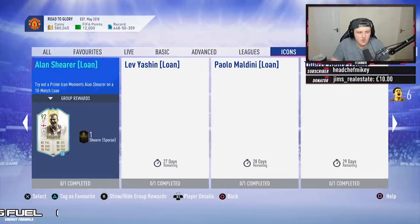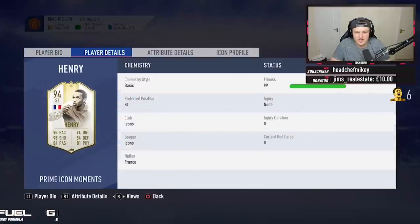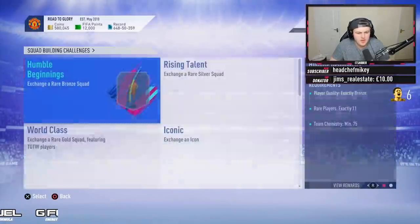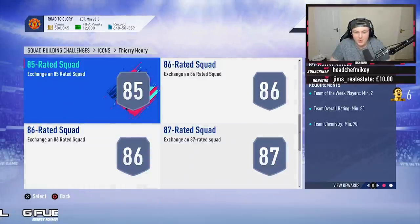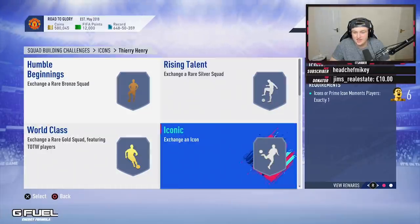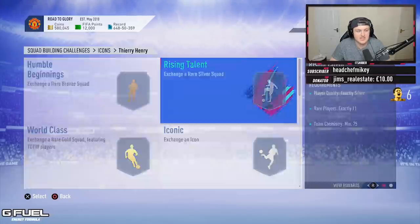I have no guess — I'm not entirely sure if we're even going to get Thierry or Omri. I thought it was going to be Omri, honestly I really did. I predicted Omri to somebody today. What do you need to complete it? You need an 89 and two 88s. Wow, that's going to be two 86s as well. That is an expensive, expensive SBC.